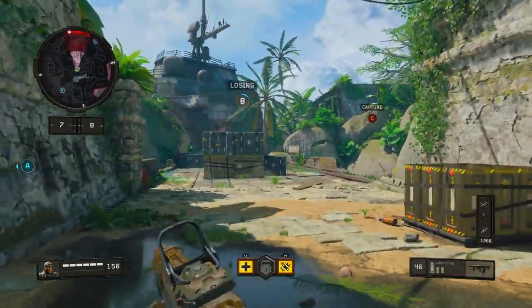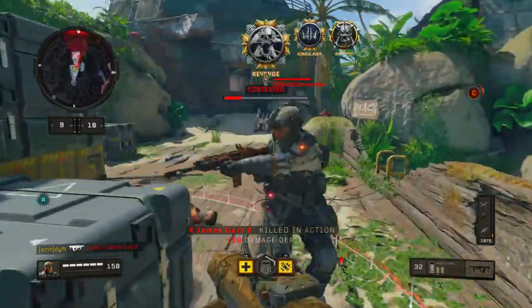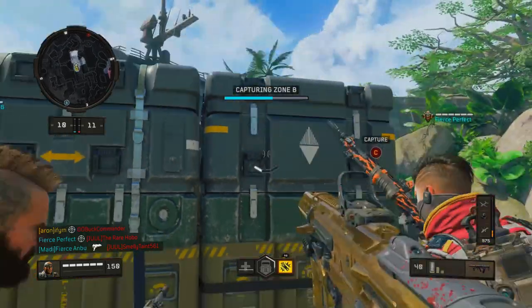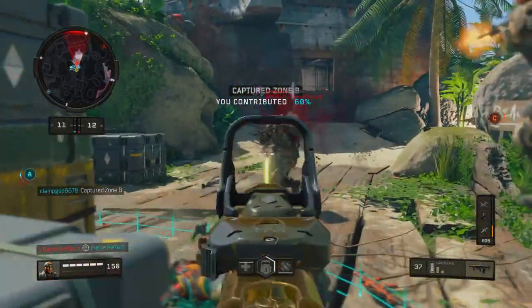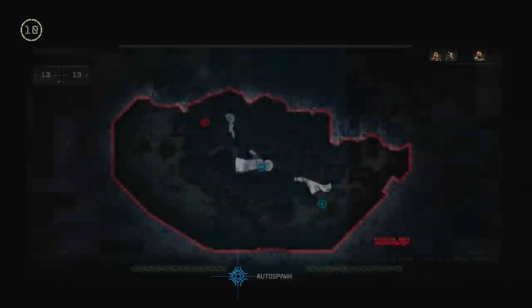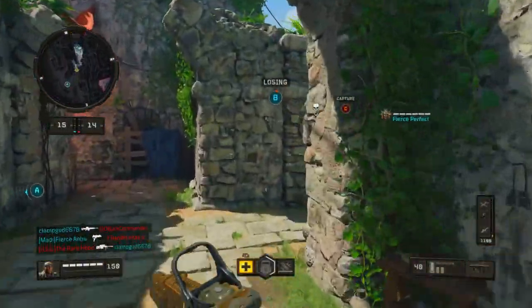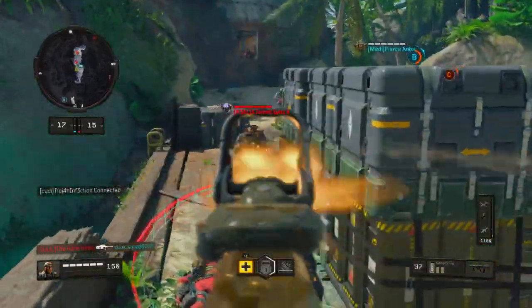Here's the juicy part: whenever you throw a nine bang, for every person that nine bang hits, you get 15 points. So if you hit like four people, that's 60 points right there. More than likely you're going to be throwing more than one nine bang in one life, so that's even more points. Plus, whenever you pop your shield and you start pushing a team, the team is most likely going to start shooting back at you — they're trying to shoot your feet, but in the fortified stance you really can't hit them through the front.